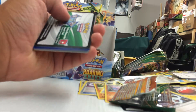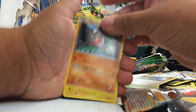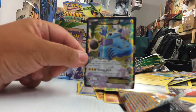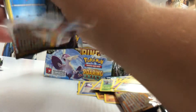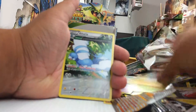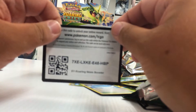Oh we got something, oh my god - I think we got another full art. Dustox, Winona, Hawlucha, Pikachu, Natu, Surskit, Voltorb, Electrike Reverse - and the worst full art you can get in the set. Another frickin Thunderus Full Art, this is like my fifth one of these. It's not worth anything. Here's a code card for you guys for that Thunderus Full Art.